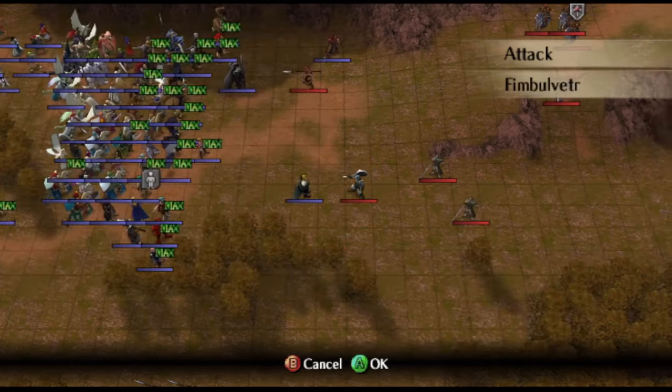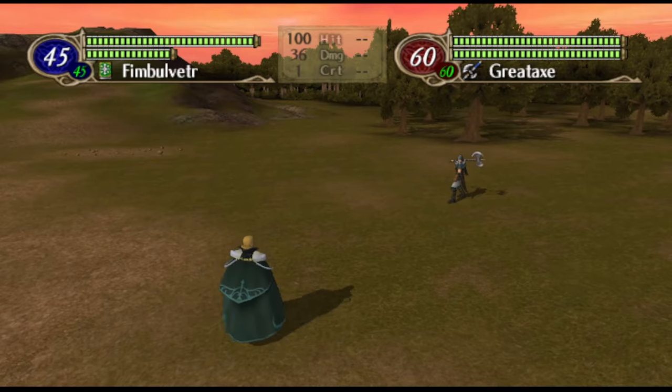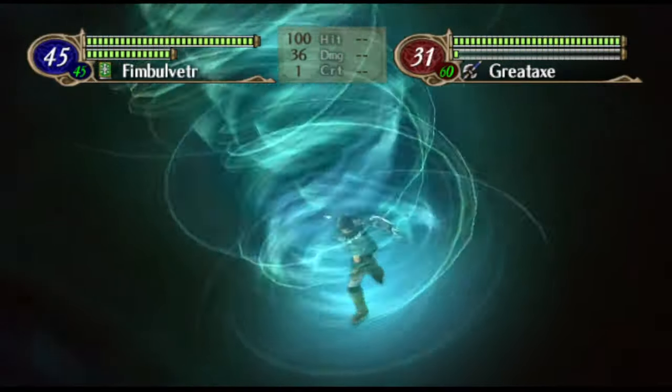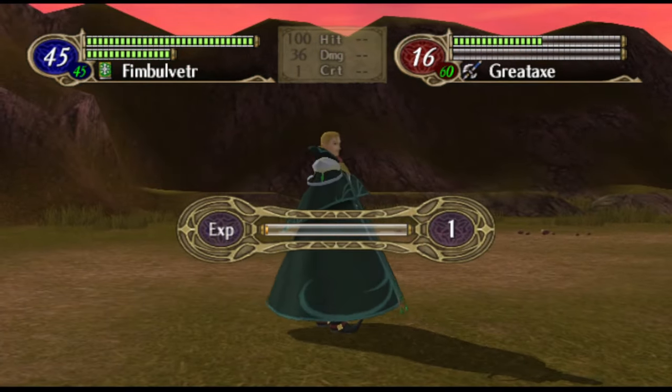Next off we have Vimblevetter — and you probably know this one from somewhere. That is the wind tail from the spirits that you see in the tower.